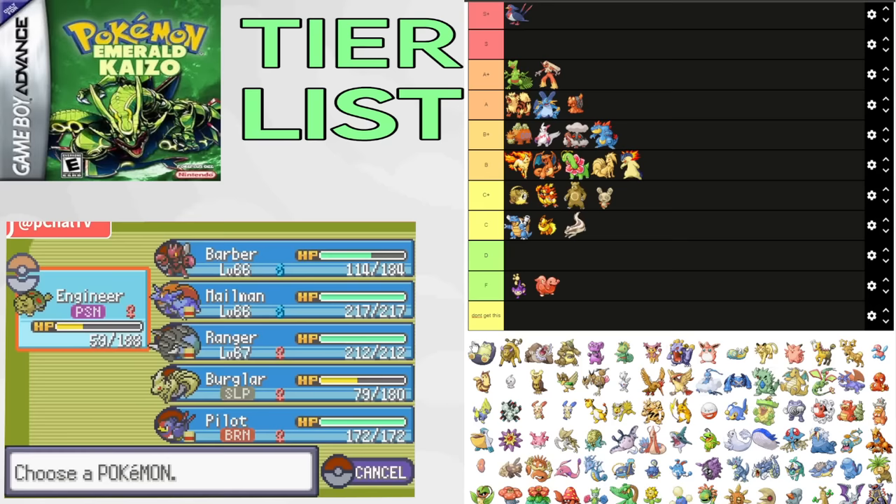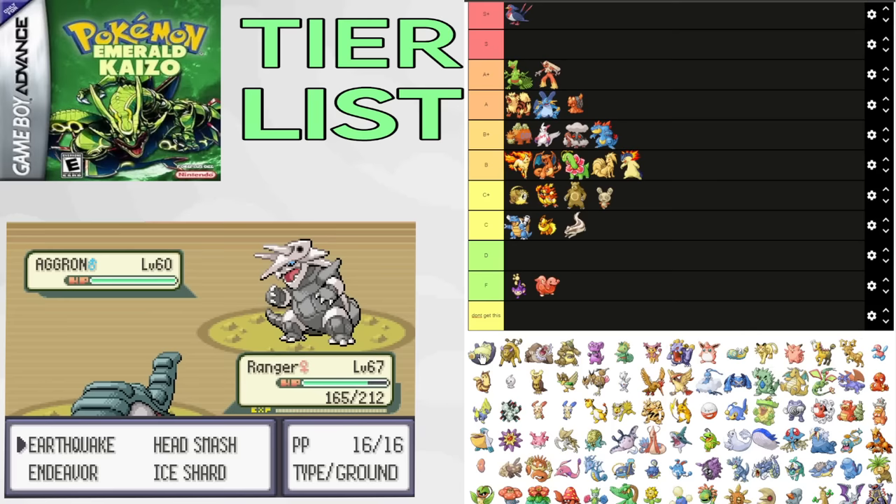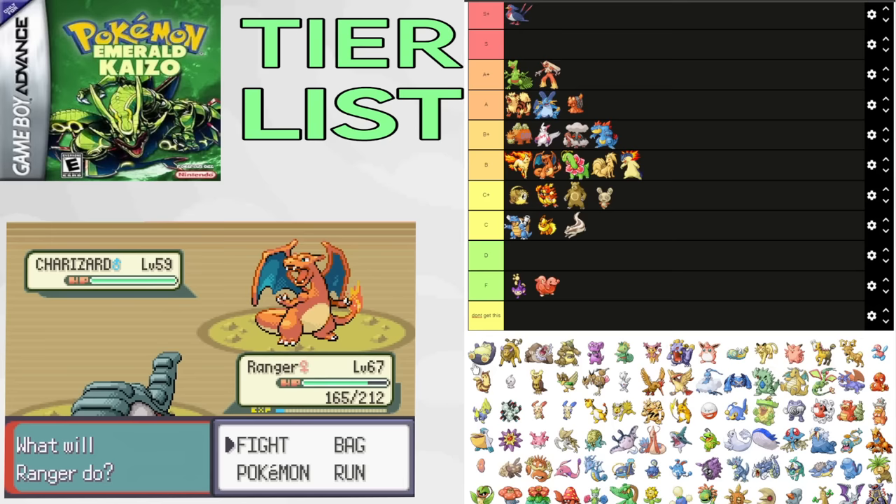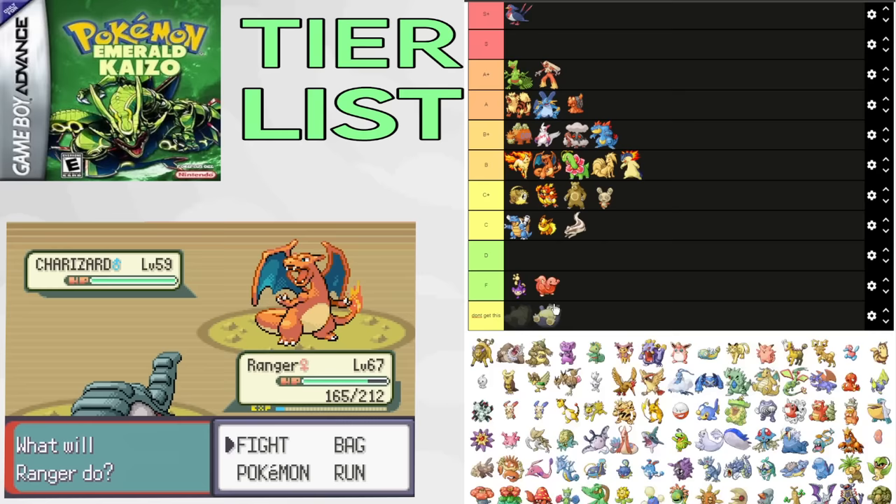Snorlax is available 1% in Safari Zone and insanely hard to catch, so for simplicity I'm just going to assume it's only available on Route 123, where it's still really hard to catch because it has Rollout and 3 catch rate. But assuming you do catch it, Snorlax is just an average Elite 4 Pokemon. It usually dies to Latios Draco Meteor, it's pretty slow, and it doesn't even beat Drake's Tyranitar well. Putting it in C+.